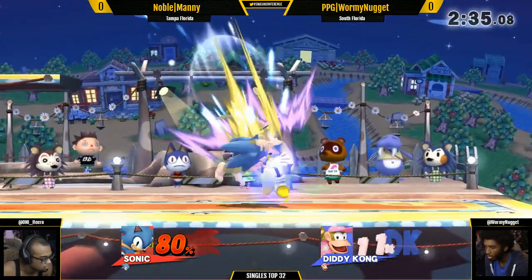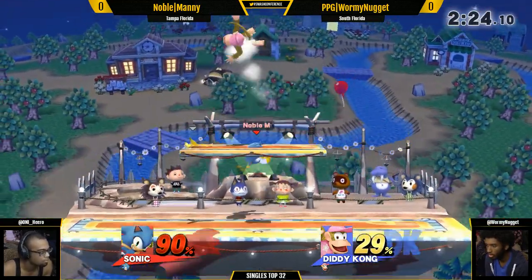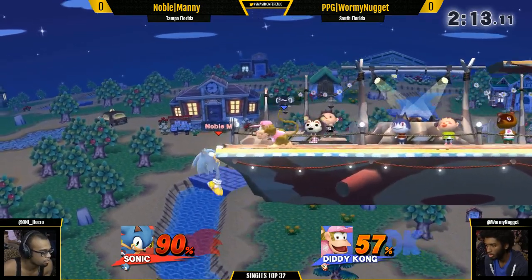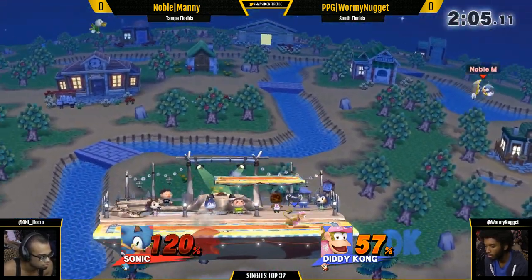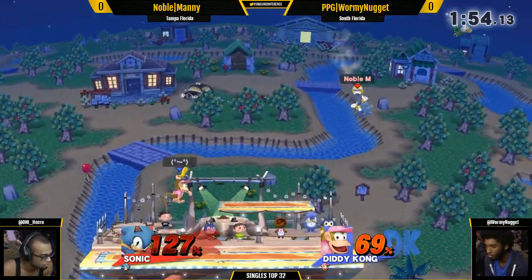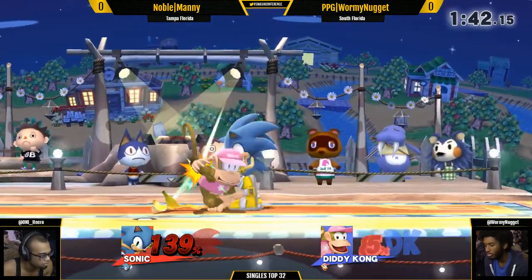Wormy Nugget here at a pretty strong deficit against Manny. He doesn't need to be aggressive right now. Really, if he had at least 15 percent more on him, that could have potentially been dead. Manny's getting all these hits right now — oh, he gets a footstool! Wow, great way to cover Manny's landing. That invincibility is going to tear through the banana. He gets an up-tilt in response. He's still not dying from those, so up-smash might be the option — oh, going for the MBD there.